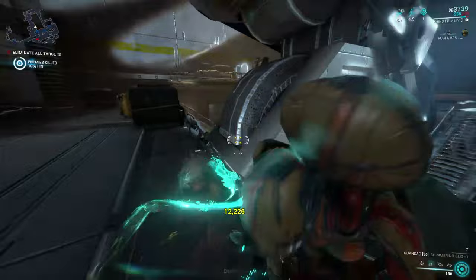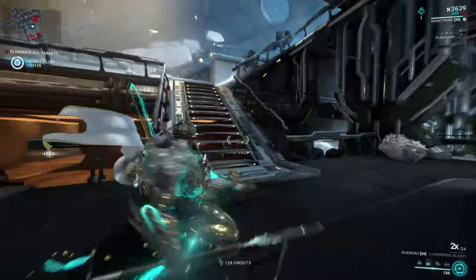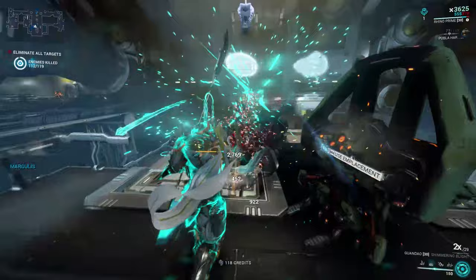In order to purchase a blueprint you will need a clan, similar to the Nukor and Ack and Brunt, but you will purchase this weapon in the Tenno Lab in your dojo. It is very easy to build this weapon. The rarest resource you need for this is Gallium, which is very easy to get, so this should be no problem. The Guandao is similar to the Orthos but the Orthos will be unlocked before this and will be easier to get and build.